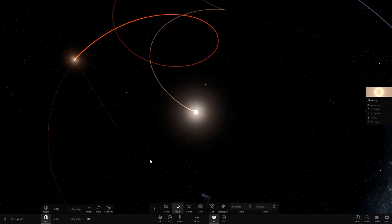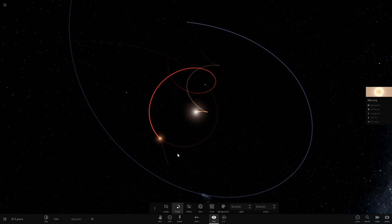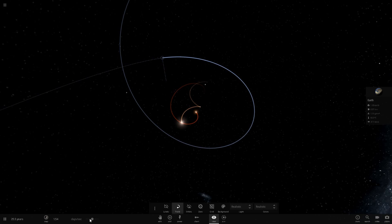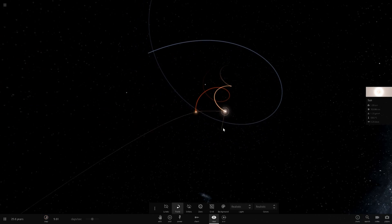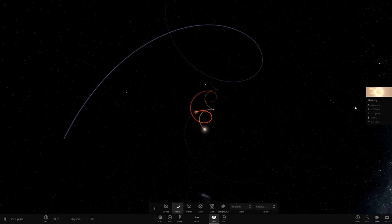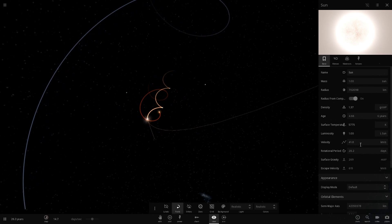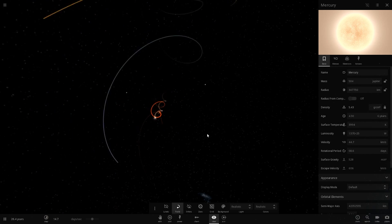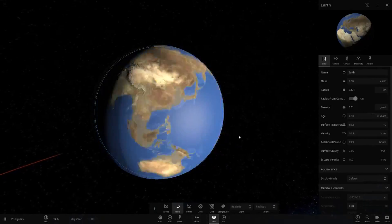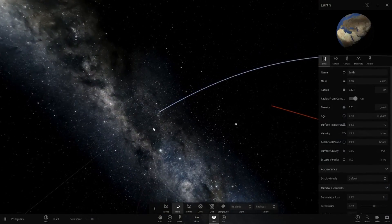This is different from previous episodes where we turned Saturn or Neptune into a star — in those cases some planets kept orbiting. Here, because the second star is so close to our Sun, it's having a much bigger gravitational effect. Mercury's orbital velocity is permanently above 40 km/s. Earth is now completely frozen, then heating up again — it's in a very bad state.